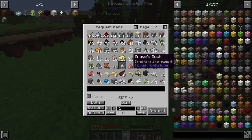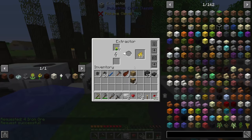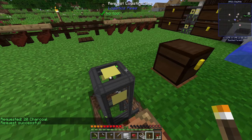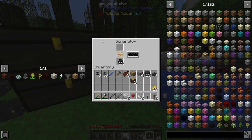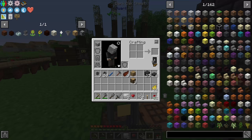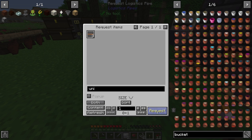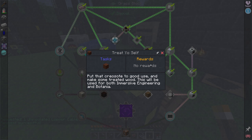Let's request some iron, put that in the smeltery, and also grab some charcoal for our generator — the charcoal is less valuable than coal right now since coal is used in recipes and for the coke oven. A bucket also requires uninsulated copper cable, which thankfully we have three of in our system. Looking further ahead, we also need treated wooden planks — we'll finally put that massive creosote stockpile to good use for both Immersive Engineering and Botania.